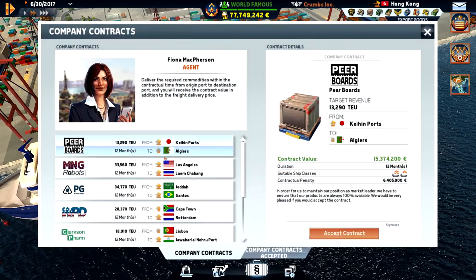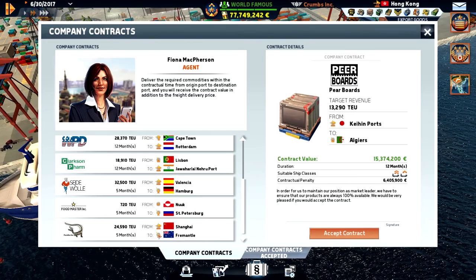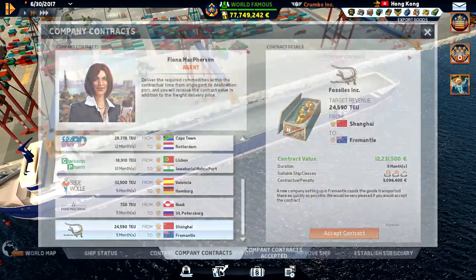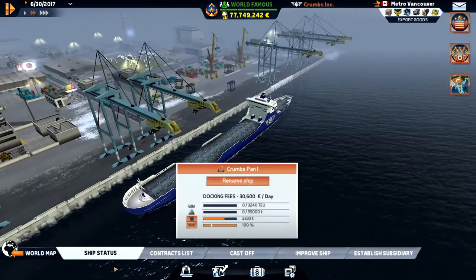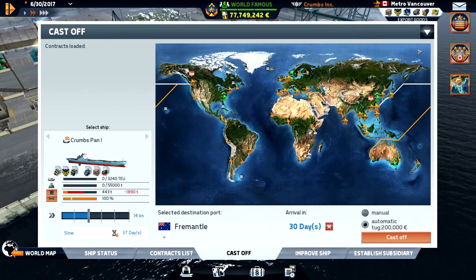Let's check the contracts — we said the Shanghai-Fremantle run, but large ships can't dock in Fremantle, I think. Actually, let me check. I don't think the post ones can dock there. But if I cast off and click there — yes, I can go there. So we can use these ships to do that run.